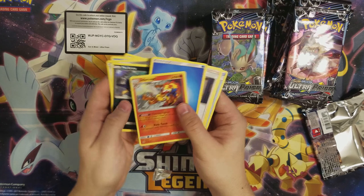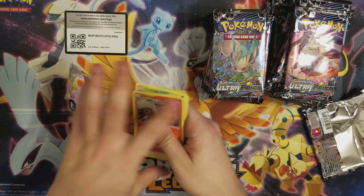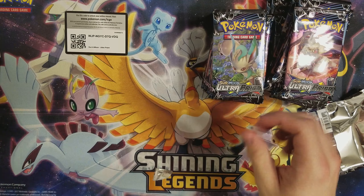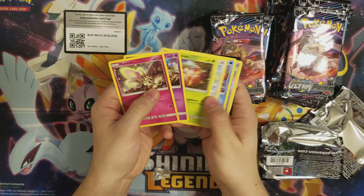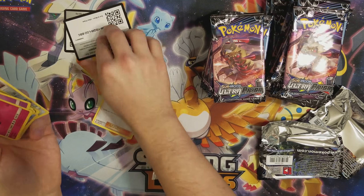And there's a Lily and an Infernape. See if we can find any Cynthia's. Nope. Go ahead with the next one. There's a Cynthia. There's that code.